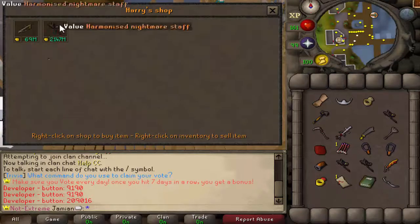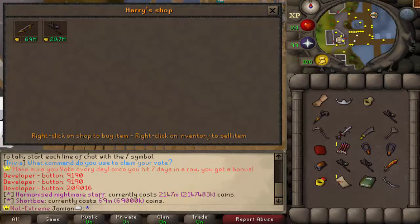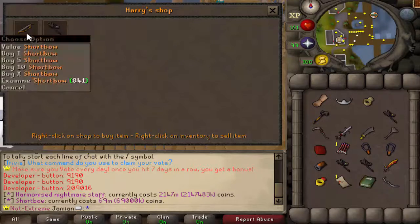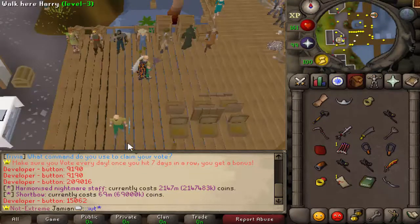Let's see what Harry's selling. He's got a Nightmare Staff, max cash. So what I'll do is I'll just make another account and log into that and show you myself. He made this little video to show it all off, and it's pretty good. Let's spawn 69 mil and buy that thing. At the moment it is using coins, but it's going to use platinum tokens in the future.